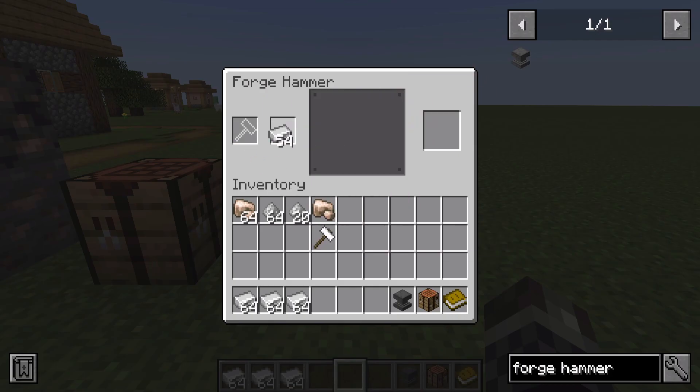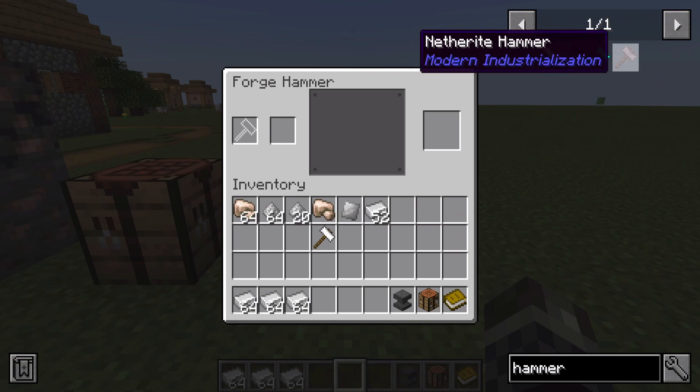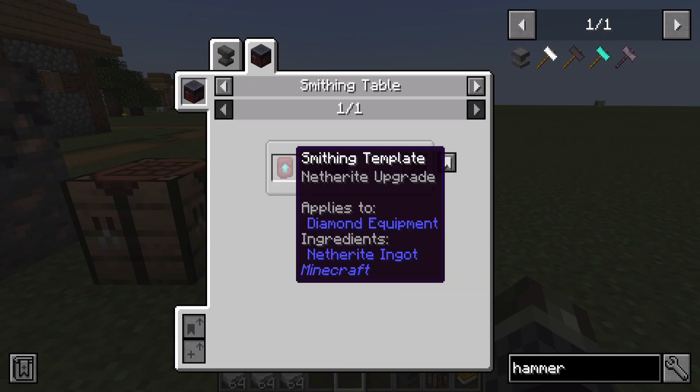We can directly make ingots into plates, for example, and we don't actually need the hammer to do this. This is how you can use the forge hammer to create raw materials used in other crafting recipes in the mod. There are other types of hammers from other materials — iron, steel, diamond, and netherite — and the crafting recipes should be very similar.